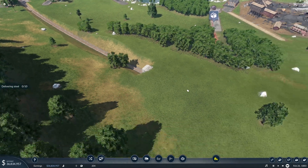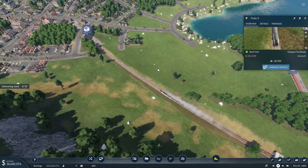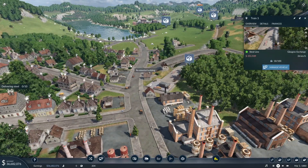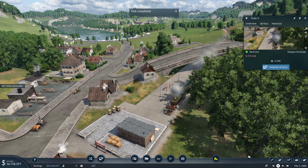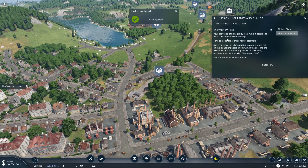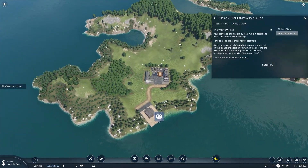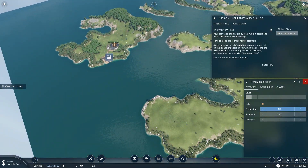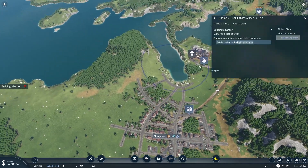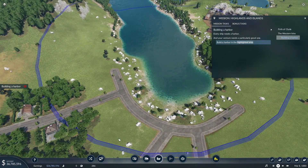Sustenance for the city's working masses is found out on the islands — delectable fish swim in the sea. And the distilleries on the Hebrides produce an absolutely exquisite whiskey — it's called the Water of Life. Get out there and explore the area. The fish ship needs a harbor. Your venture needs a particularly good one. Let's build a harbor — that's going to be the first time we actually build a harbor with you guys, which we didn't do in the other mode.